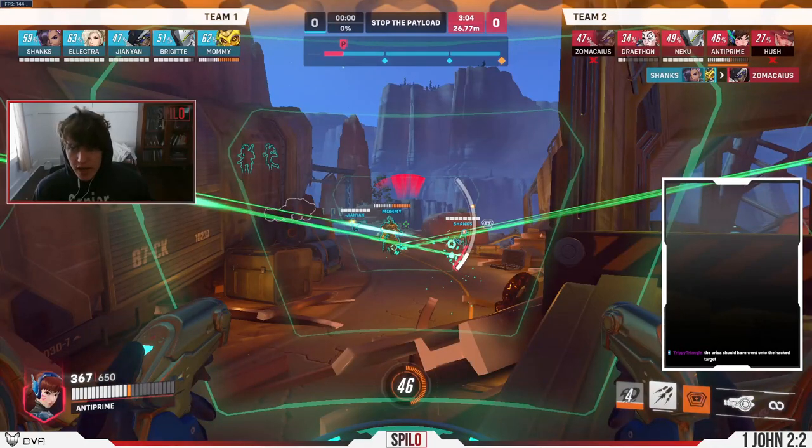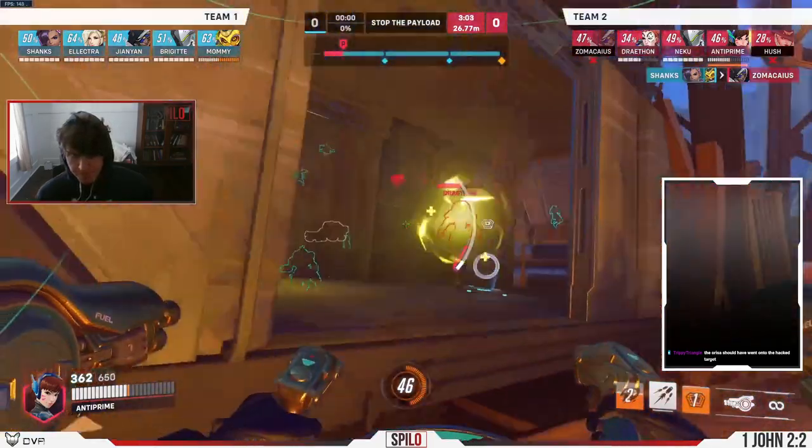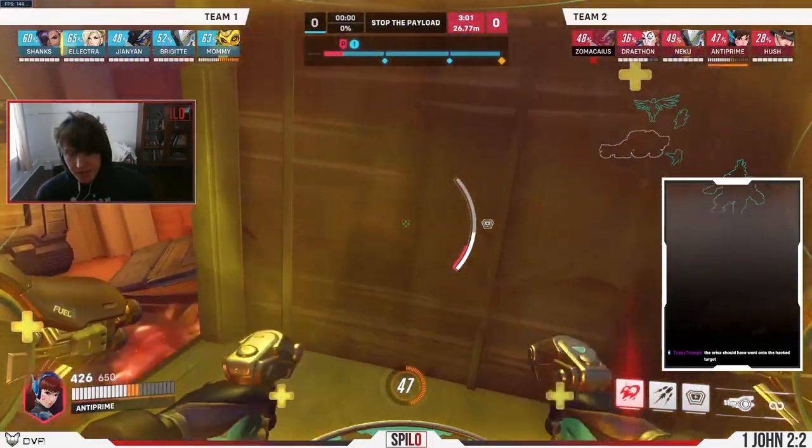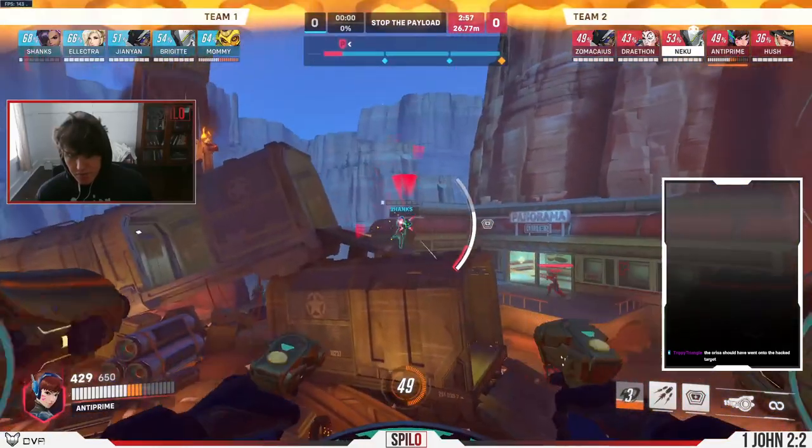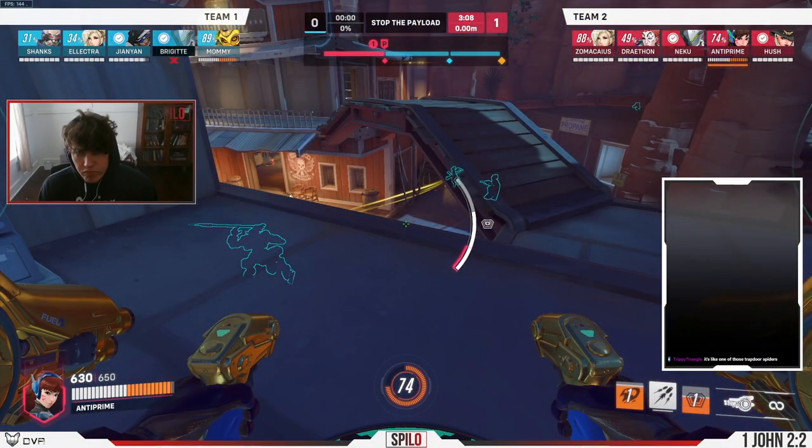I think you could look at this as: I have a Moira on my backline — theoretically I should just instantly die to a Sombra. But your backline is being relatively tanky and shouldn't instantly die to a Sombra, so maybe I like what you did. Comps have changed dramatically actually.